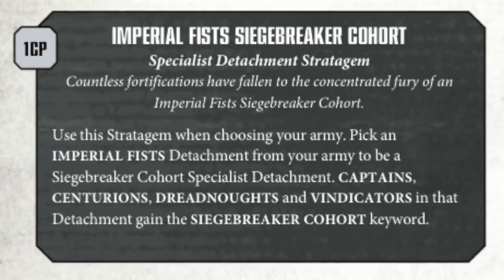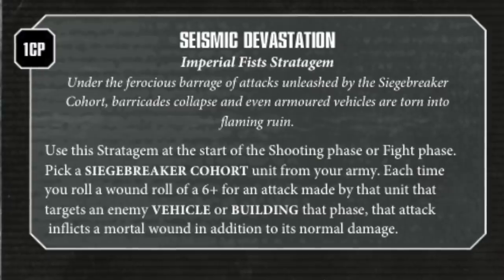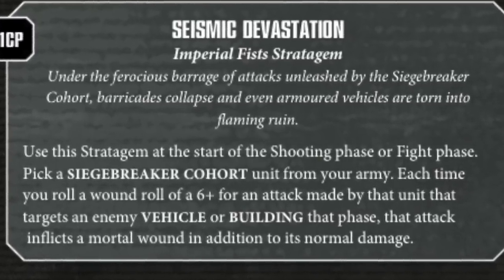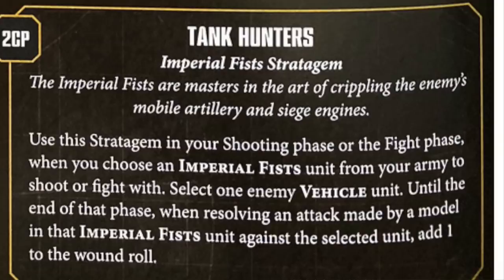The stratagems are really cool in this book. Think about a unit of six Centurion Devastators with heavy bolters and hurricane bolters - they put out 18 shots each, those heavy bolters are two damage each. If you take them in a Siege Breaker Cohort from Vigilus, there's a stratagem called Seismic Devastation where they get mortal wounds on a six-plus. That's significant when you're shooting 108 shots. There's also a stratagem in the codex for plus one to wound, so now they're triggering on fives, and Torgaddon makes them hit on twos re-rolling ones.